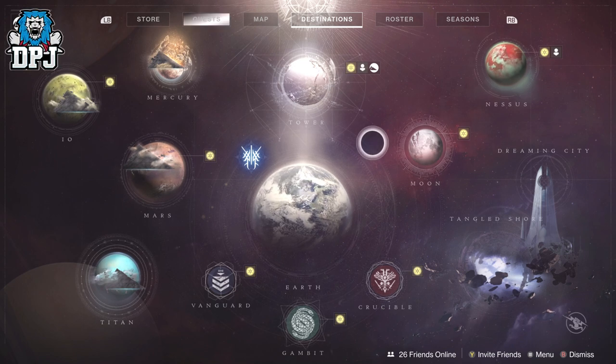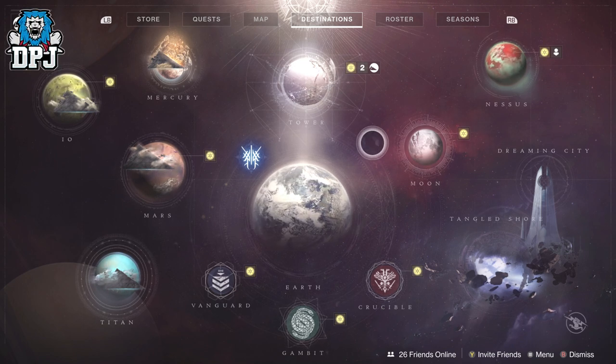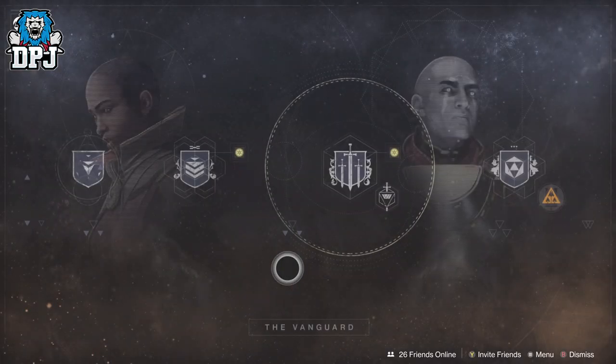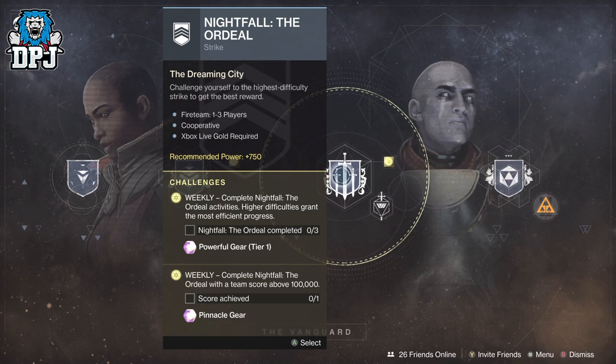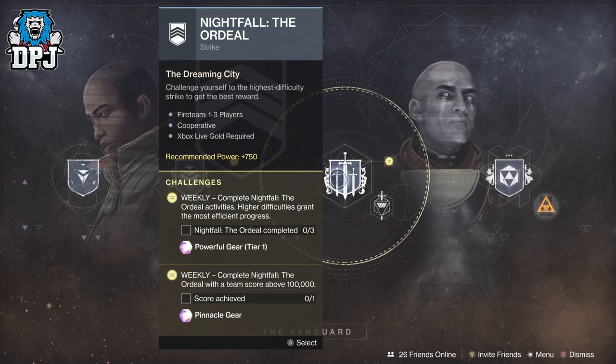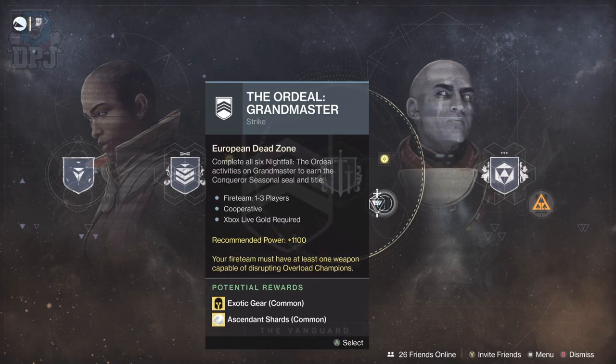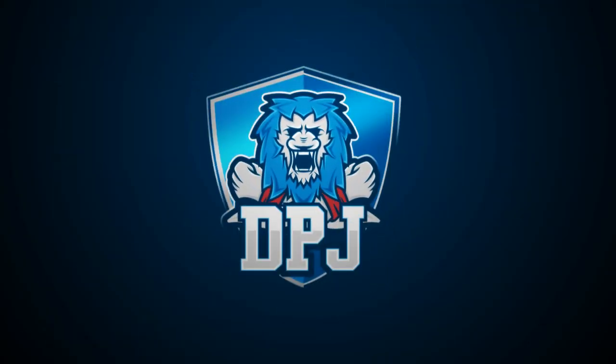Excuse me if I missed something — I don't remember anyone mentioning this, nor have I seen anyone else mention it. I've looked on Twitter, I've looked on Reddit. But apparently we can now farm 6 different nightfalls on the grandmaster mold, and we have 10 weeks to do this. Like, what?